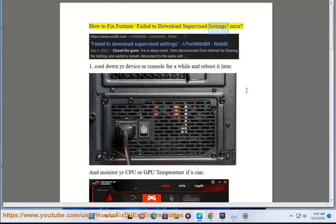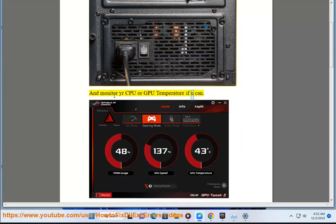How to Fix Fortnite Fail to Download Supervised Settings Error. Fix 1: Cool down your device or console for a while and reboot it later. Monitor your CPU or GPU temperature if you can.